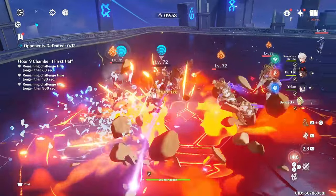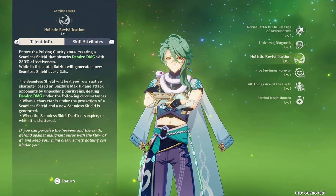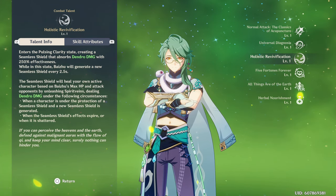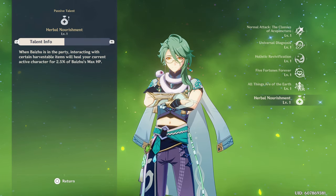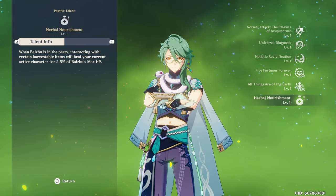Let's also talk about his talent leveling priority. As a healer or support, you should focus on his elemental skill and burst first, and don't focus on his normal attacks unless you want him to be a main Dendro reaction driver for any of your teams. Also, here's a fun thing to remember about his passives: one of his passive talents will allow you to heal your characters by simply picking up plants like berries. It's always nice to have these features.